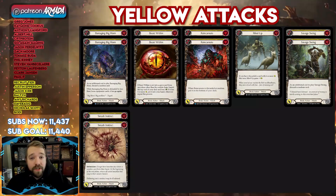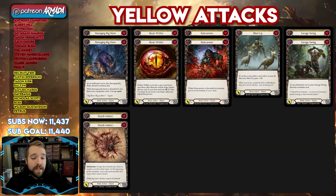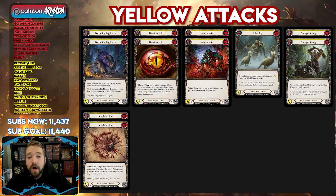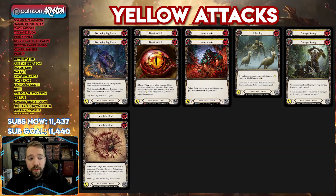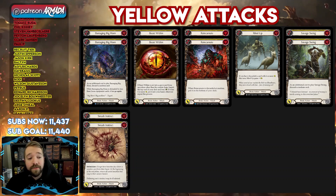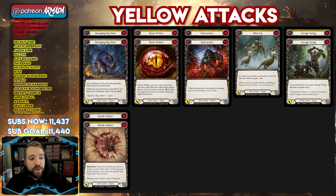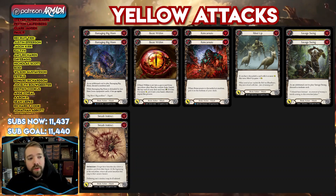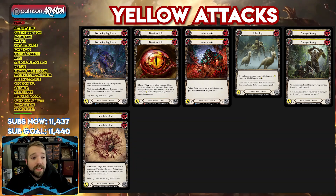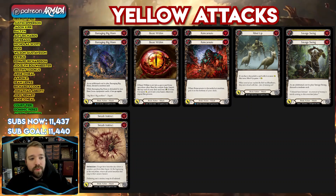Our yellow attack action cards serve dual purposes. Some of them have gadget abilities that can come in handy in a pinch. Some of them are just vanilla generic good attacks that you can play in a pinch. All of them pitch for two, which is a great break point in our resource system in this deck. We run two copies of Beast Within yellow, two copies of Barraging Bighorn, two copies of Reincarnate — a really good new card from Dynasty as well — Riled Up makes the cut, Savage Swing yellow, and Smash Instinct as well.